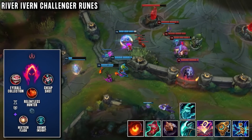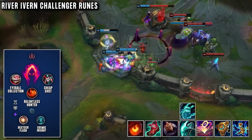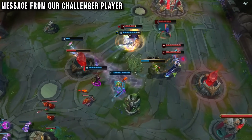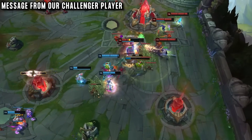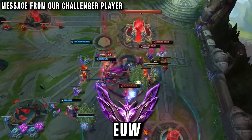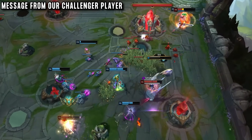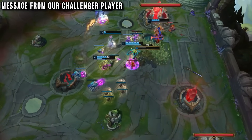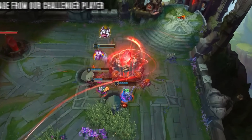For runes he takes the Dark Harvest page — really good for snowballing and even higher unexpected damage. Our player would love to pass on his message of positivity and staying open to new ideas in League. Especially on a champion like Ivern, you have to fight to the end of the game and never surrender, as any game is winnable. He is now playing on EUW Master tier on a new account and streaming his climb back to Challenger in the new split — link in the description. Thanks again to Alienware for sponsoring this video, please check out their amazing M18 at the link in the description. And as always, thank you so much for watching.